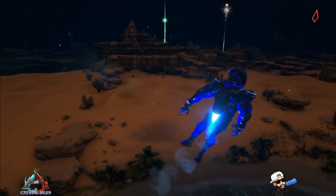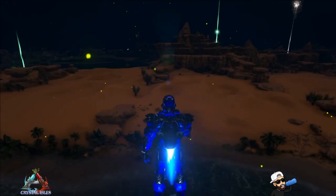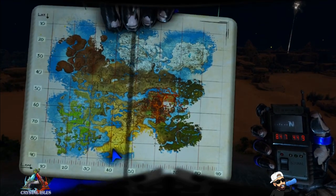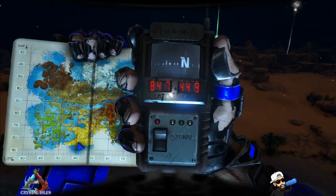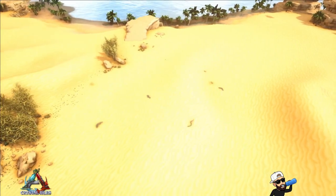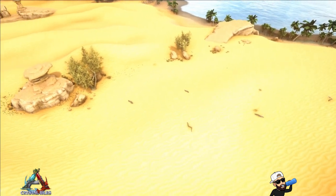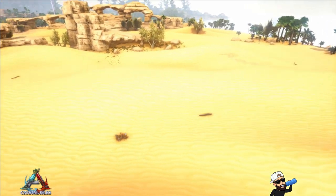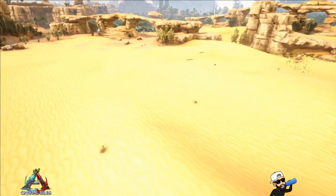Our next location — I think this is the third best — is Wonder's End, mostly known to players as the desert biome. This is actually a great spot. You can find it at 84.7, 44.9. As long as you're in the sandy plains, that's where you can find dung beetles, Pulmonoscorpius, and Arthropleura, which will net you all the chitin you want. If you're on a Megatherium and you get the bug buff, you're going to pick up speed and get a lot of chitin quickly.